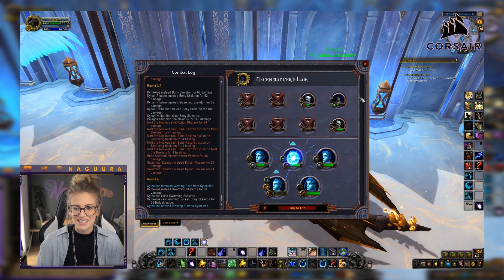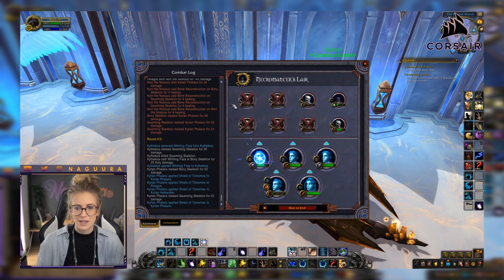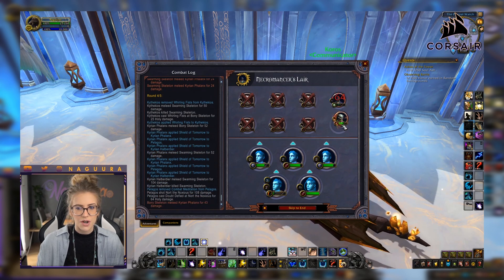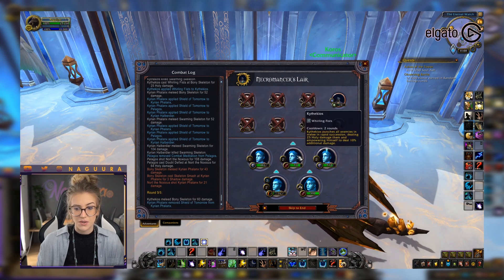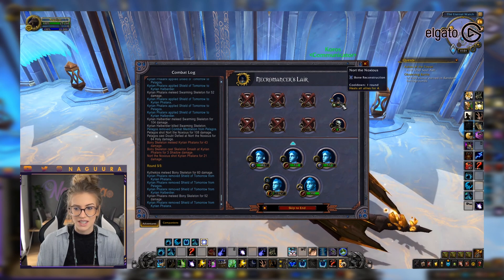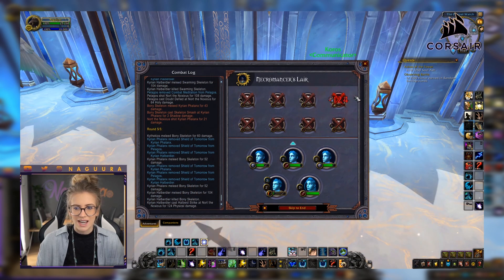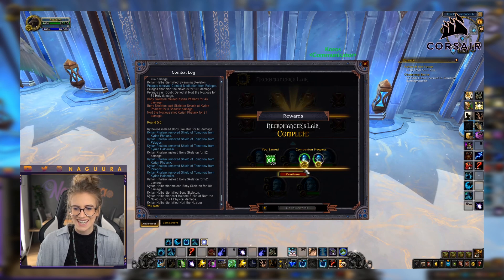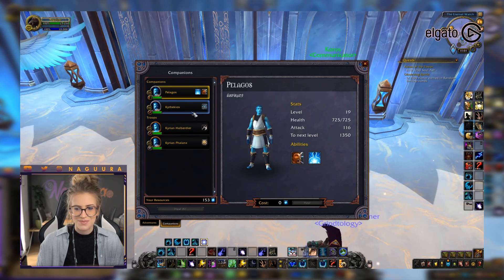If Pelagos gets a level upgrade, he'll heal to full HP so we don't have to spend a huge amount of anima. It looks like Pelagos did live another day. You can see how everything works now that the left side is dead — they started attacking the backline because it's the closest target. The healer dies last because of its insane HP, and focusing everything else first turned out to be a good strategy. It wasn't even close. Pelagos leveled up to level 19, so we managed to get that full heal — he's back to full HP.